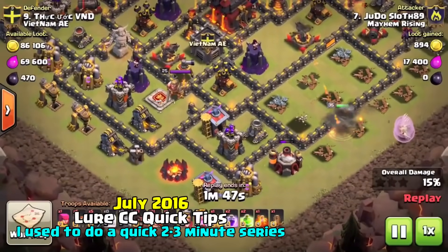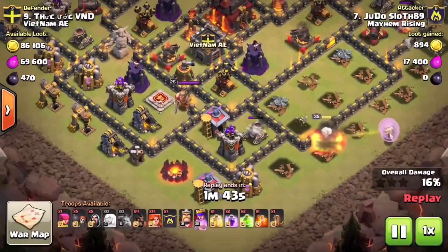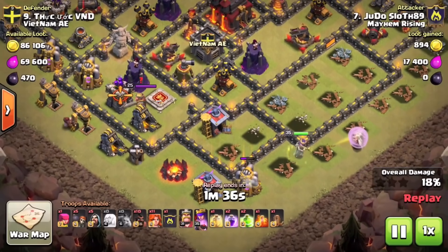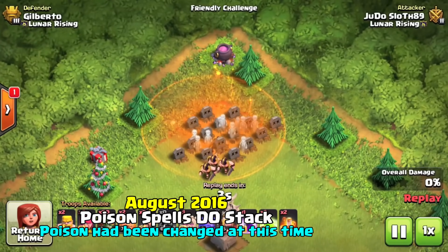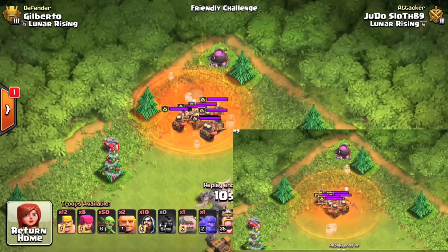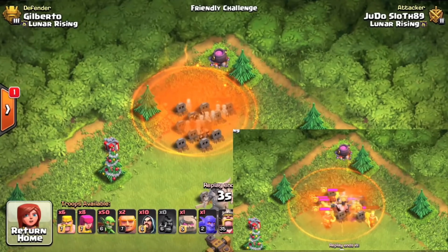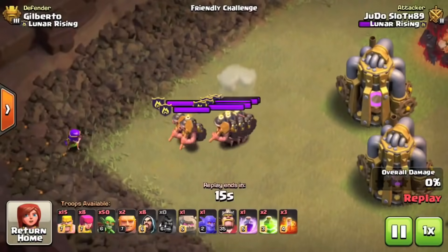Today we're bringing back the quick tip series, starting off with how to lure and kill the clan castle effectively whilst performing your queen walk. The queen walk is very popular right now just because it's so great for setting up your attacks. It takes just over 10 seconds to take out all the defending miners, but comparing that to two poison spells — it took three seconds less with two poison spells. It didn't deal double damage, but it did achieve the higher scaling damage much faster.